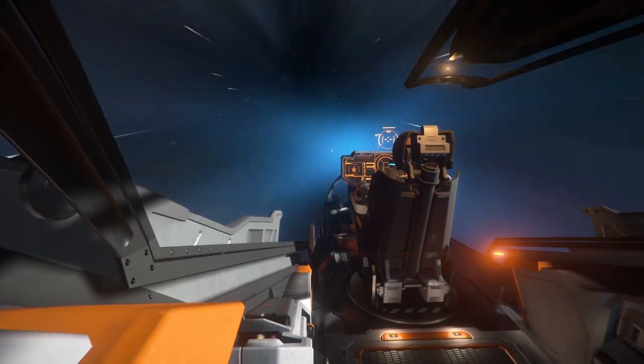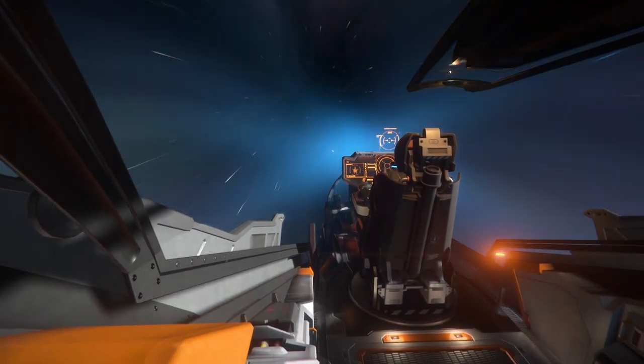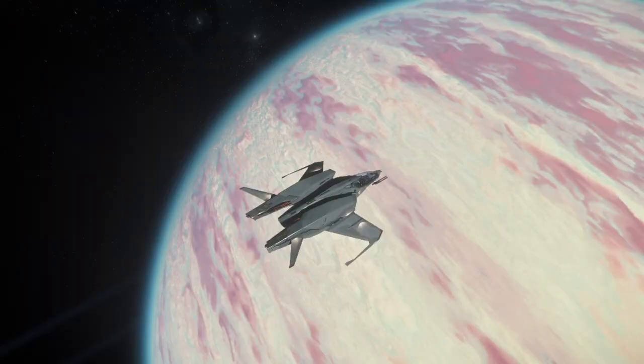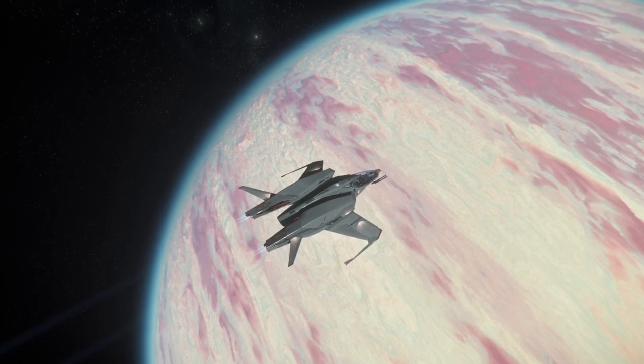Then again, for just over 250,000 AUEC, maybe I'm asking too much. Somehow Consolidated Outlands has squeezed in 6 SCU of cargo, two size one shields and a toilet into something two and a half meters shorter than a Gladius.